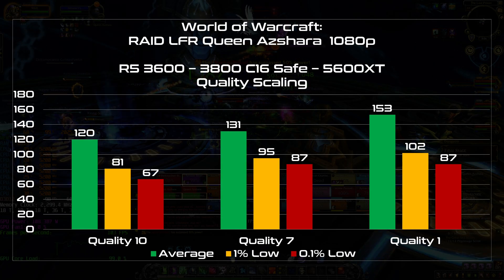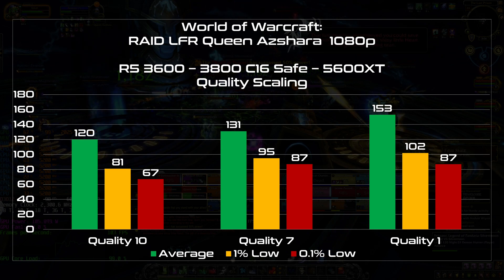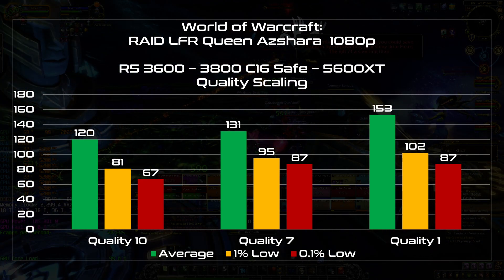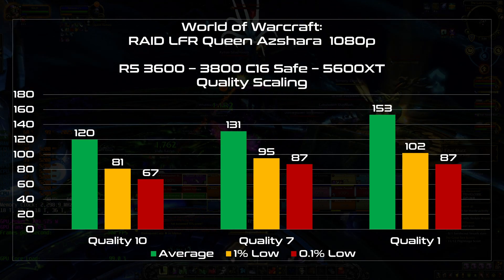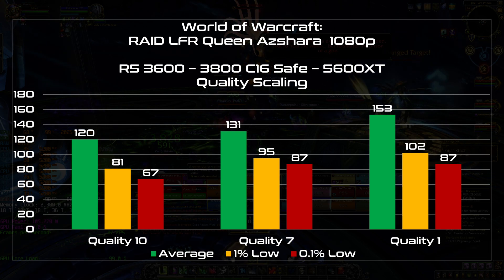Let's take a look at the quality scaling. The average isn't bad, especially at quality 7. If you have a high refresh rate display you probably also have FreeSync, and the real perceived difference above 120 FPS starts to get less noticeable.